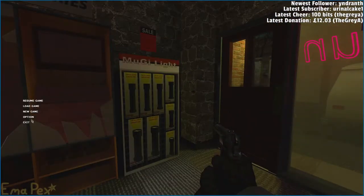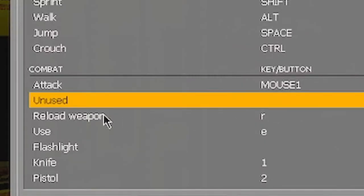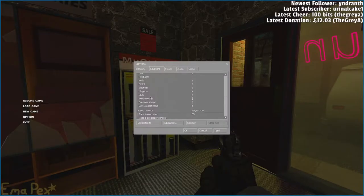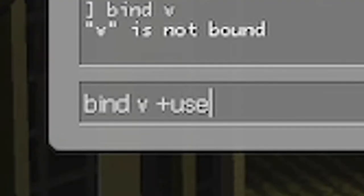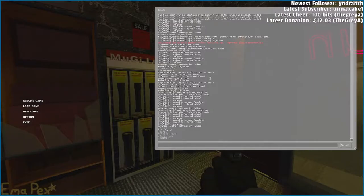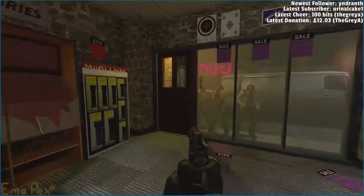The buttons are set up wrong, one second — I use incredibly strange keybinds for everything. Okay wait... there's literally like no vines. Unbind — yes, I use V to interact. There's no... what's this face in here? Yeah, it's been quite some time since I actually played this.